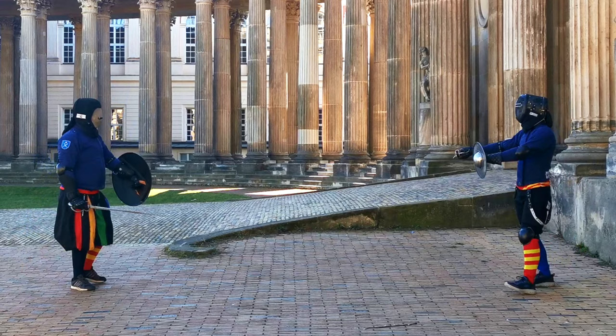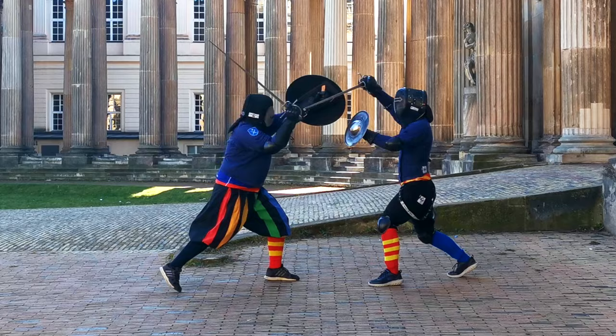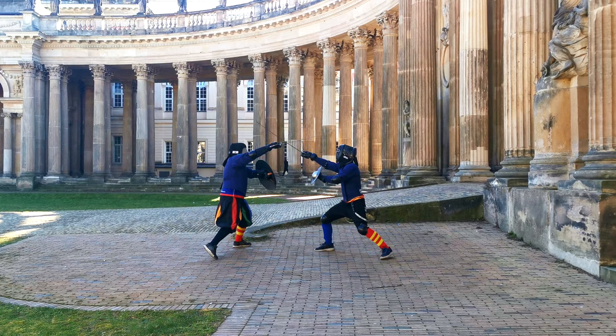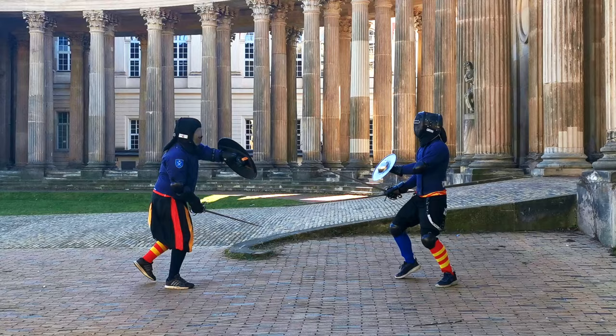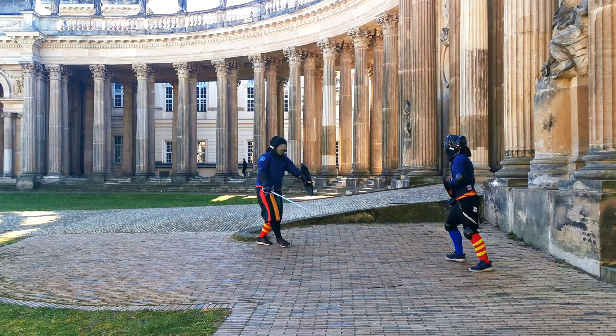While we're sparring I'm trying not to mess around too much and go for the thrust to the head after I displaced the opponent's blade with the mandrito. After this I try to go for the leg in the exit but that bounces off on the rotella. In the next play I disengage underneath the rotella and thrust towards the opponent's hand, which is quite a nice strike since it stops the opponent's motion.